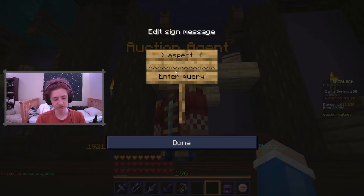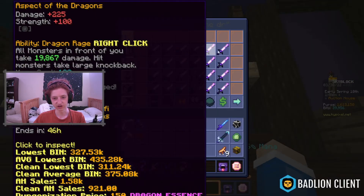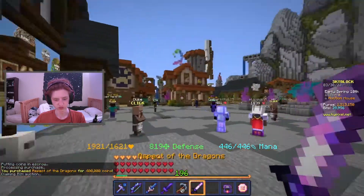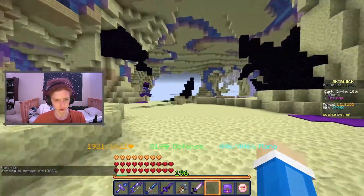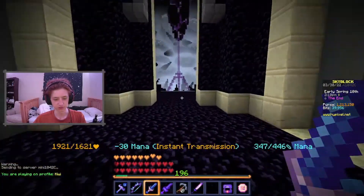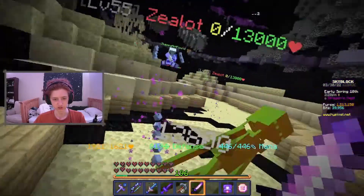Next, we're going to want an Aspect of the Dragons, or AOTD as most people would say. This one is clean for 400k - I'll just buy the clean one since I need one for the example, and I'll just end up selling it later. I'm going to warp to the End. Now as you can see, I'm in my Young Dragon Armor. This is a clean Aspect of the Dragons - you're going to want to enchant it, put hot potato books on it, stuff like that.